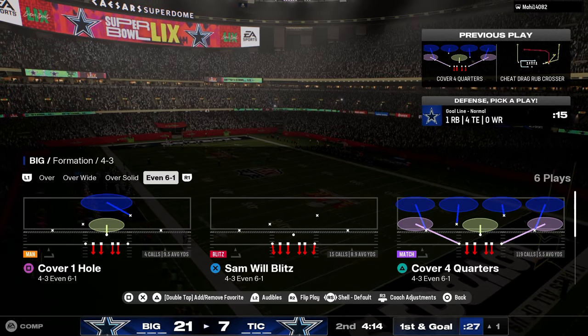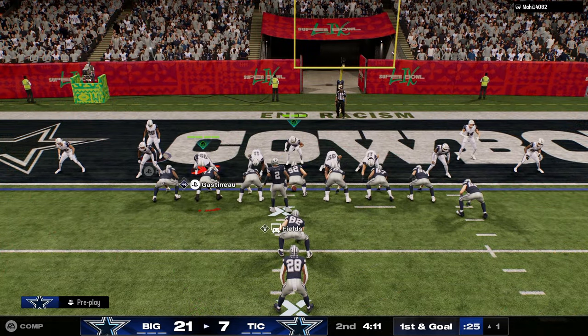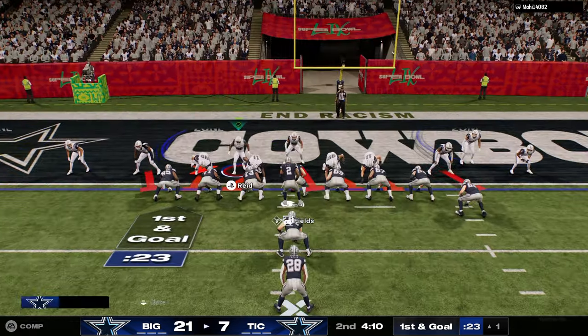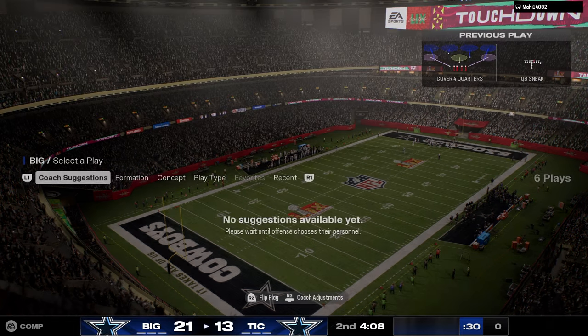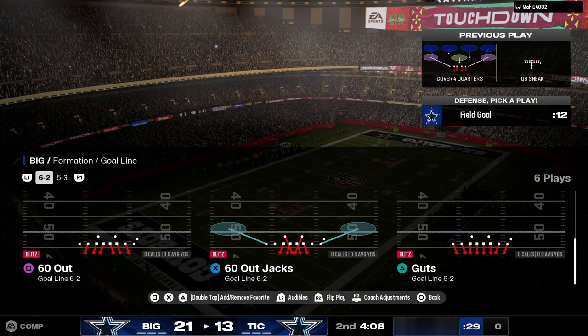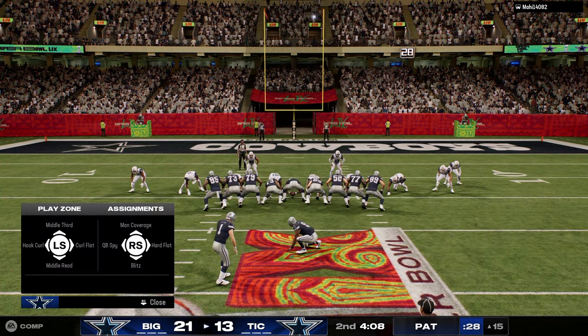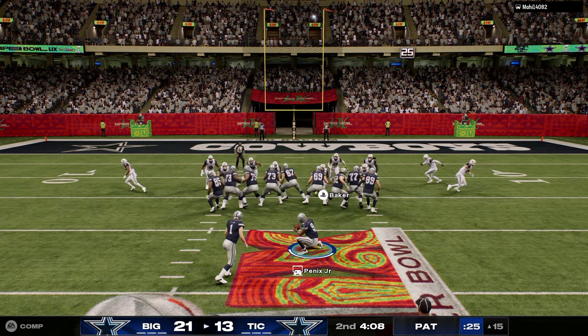For run defense, 6-1 is best — blitzing out of 6-1 is typically really good. And for goal line, it's 6-2. This formation with 60-out jacks has been the best goal line defense for a long time.